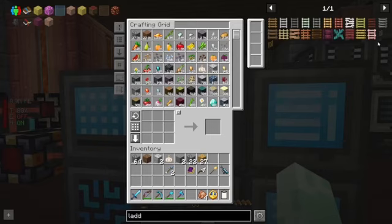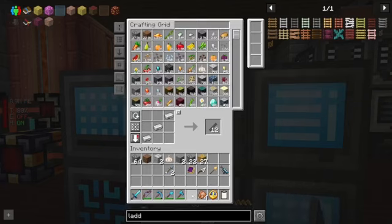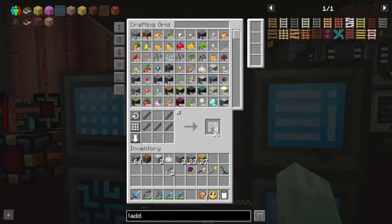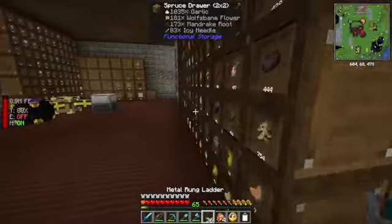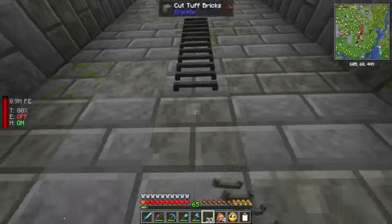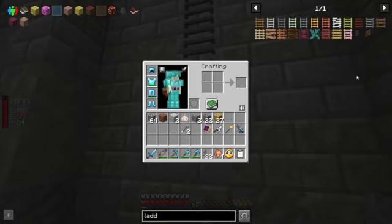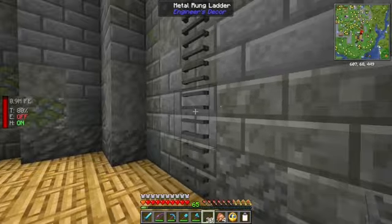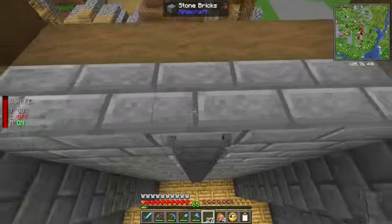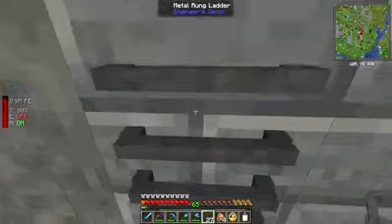One thing we're gonna have a lot of use for are these metal-rung ladders from Engineers to Core. These are really good. Now, these planks are the palm planks from Let's Do Beach Party. A lot of these ladders have nice 3D models — these are nice too. But these are very industrial-looking, very bolted-on, after the fact. I really like them.